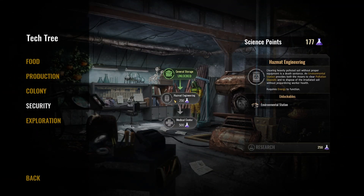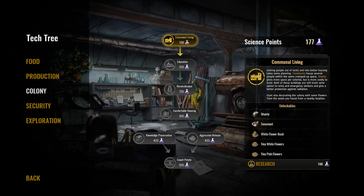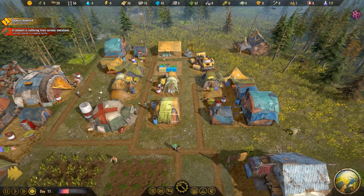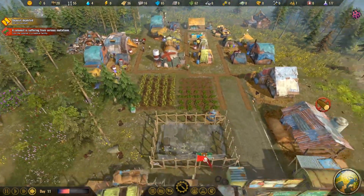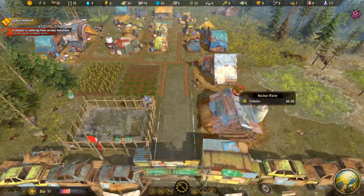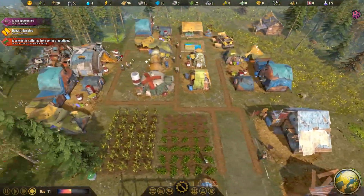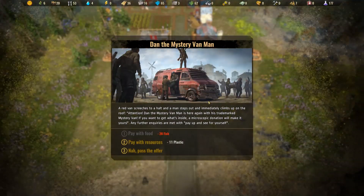We have 177, we need 250. We don't need any of those things right now. I want the hazmat as soon as possible so we can actually get rid of some of this area and start building. Then I want to get into some building and things like that.